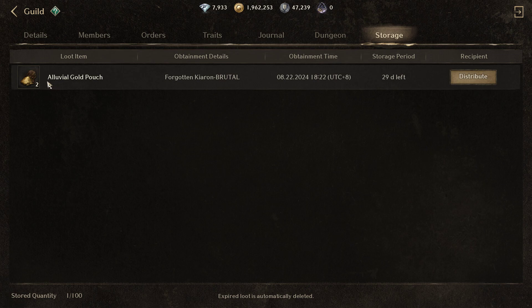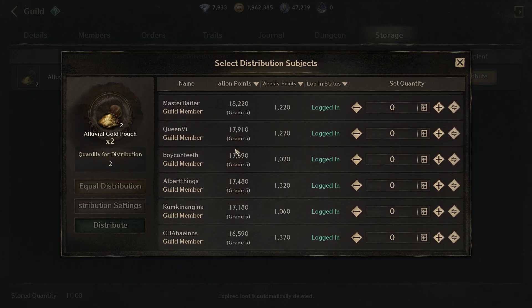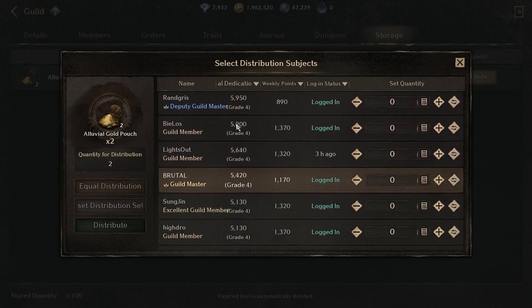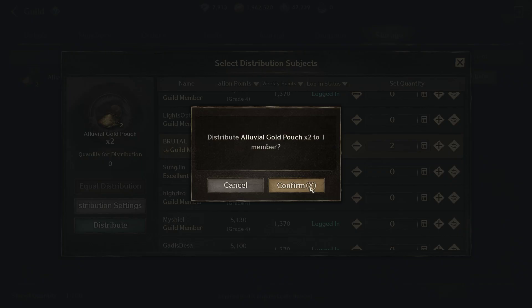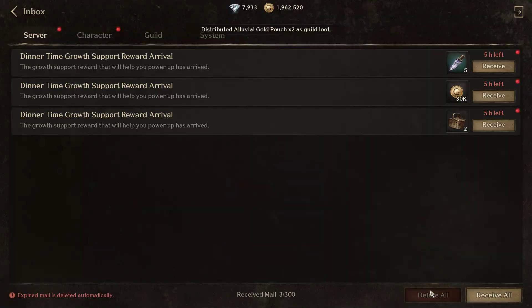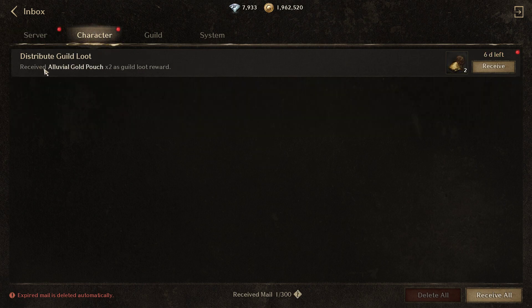Now, when it comes to the guild storage, I'll give you a gold pouch — for example, for God and Kyron. Makikita mo dyan kung anong obtainment details niya, makikita mo kung kanina siya. So pag-distribute mo, of course, you will be distributing it doon sa nakakuha ng loot. That's mine, for example. Pag-click mo yan, distributed mo na sa kanya. And then mapupunta yan dito sa inbox — inbox and then character — and you will be seeing the loot mo na napunta sa storage dito.